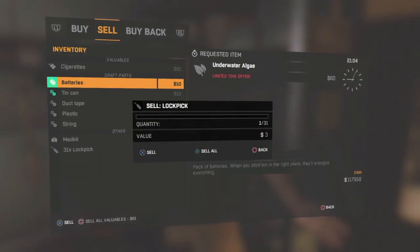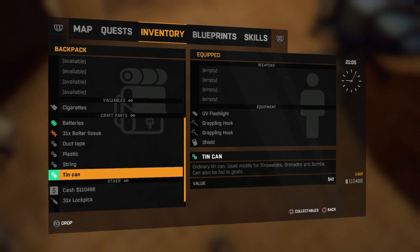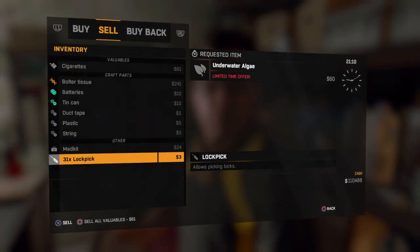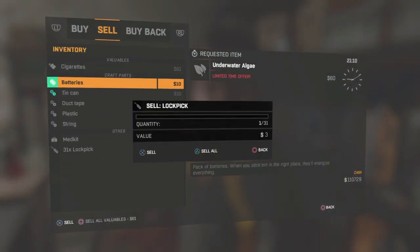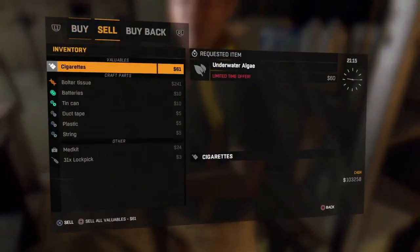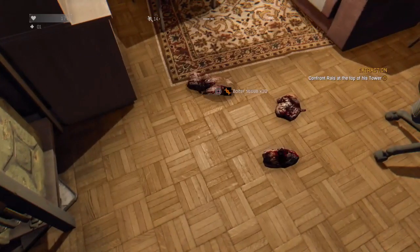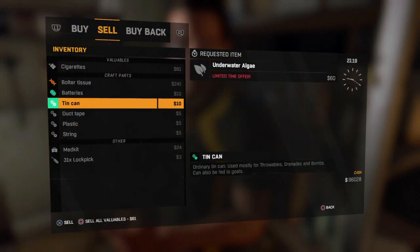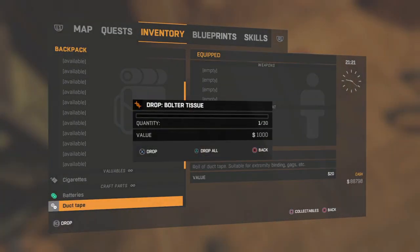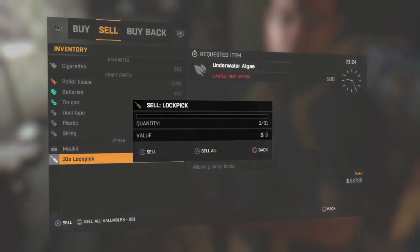Do your duplication glitch, sell all 31, then buy all of them back. We already made 31 bolted tissues and we still have a lot of money. What I'm doing is duplicating my money. We can still make a lot more — previously we could only make fifty, now we already have sixty-one. Just imagine how much money we're going to get when we sell all of them. We already made ninety now — and ninety is a small amount. This is how you actually duplicate your money.